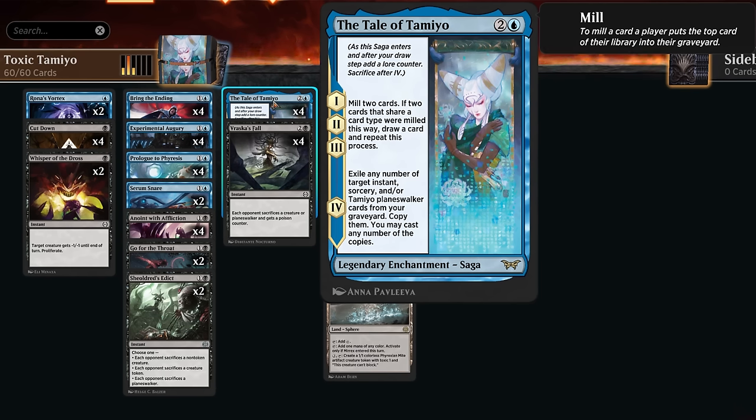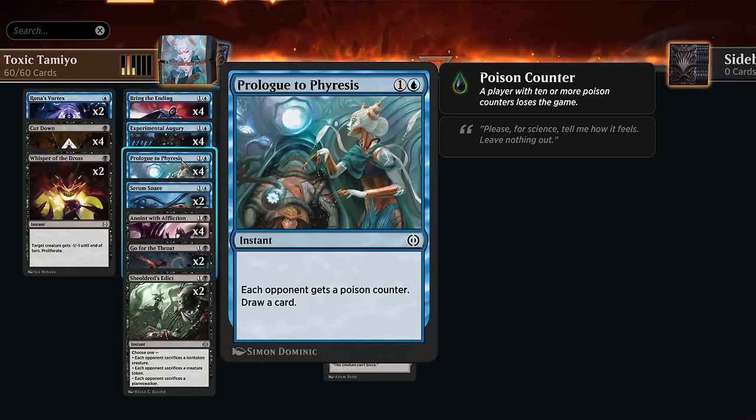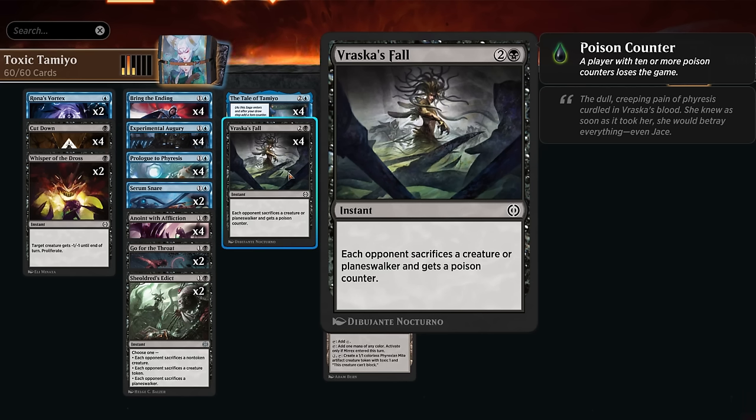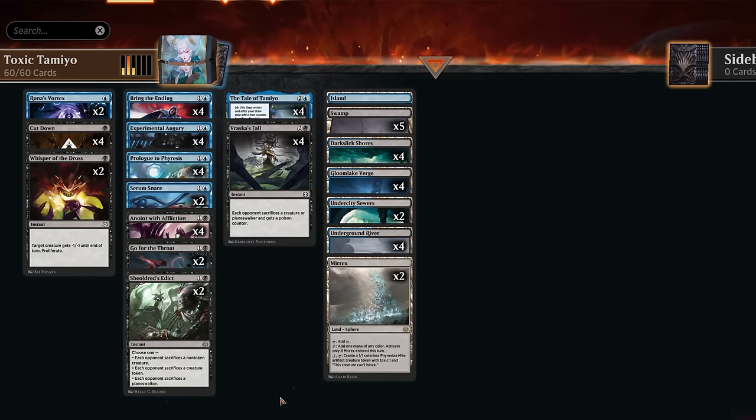This is the card we're building around. The Prologue is how we apply the initial poison — two mana to apply poison to the opponent and draw a card. It only takes ten poison counters to win the game. We can also apply poison with Vraska's Fall, making the opponent sacrifice a creature or planeswalker and giving them a poison counter.